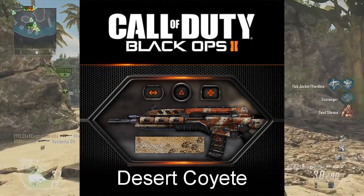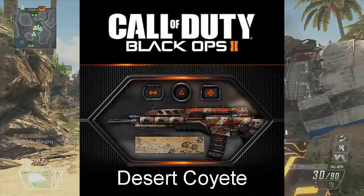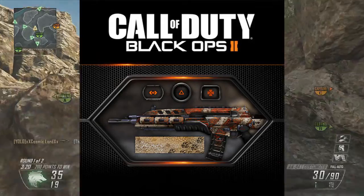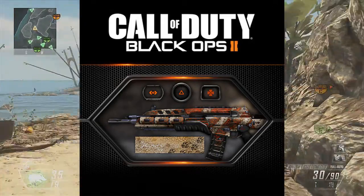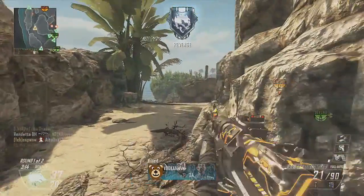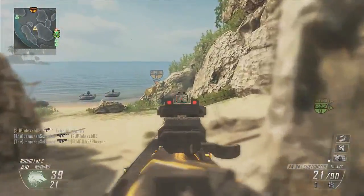Desert Coyote is a snakeskin, rusty kind of color — like a desert theme. The colors are dull, like an orange faded rusty color. It looks alright on the gun; I don't really mind it.